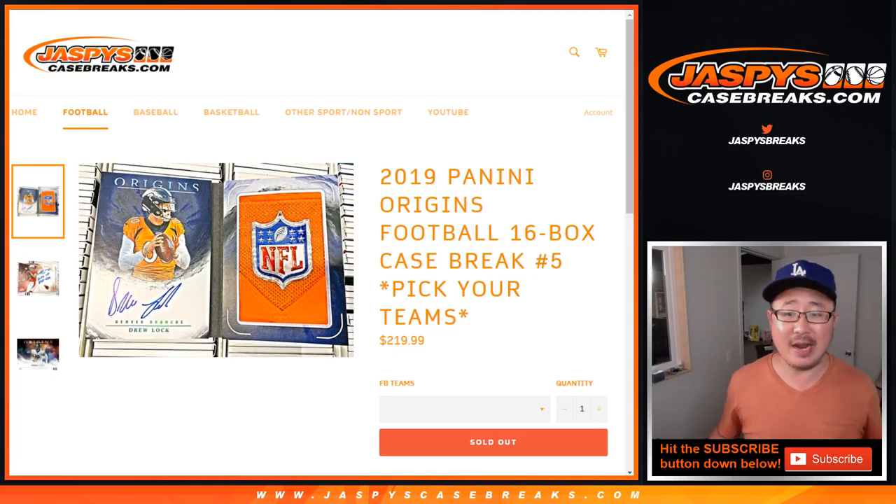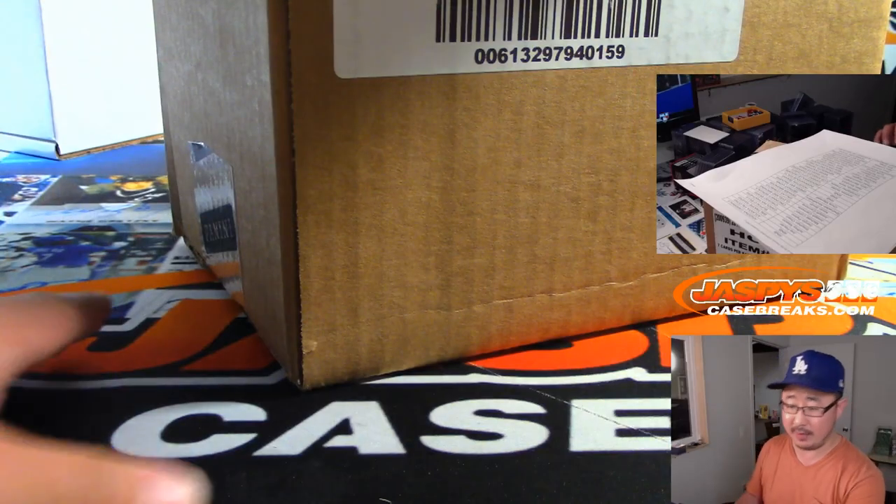Hi everyone, Joe for JaspiesCaseBreaks.com with a full case break of 2019 Panini Origins football. 16 box, pick your team number 5.